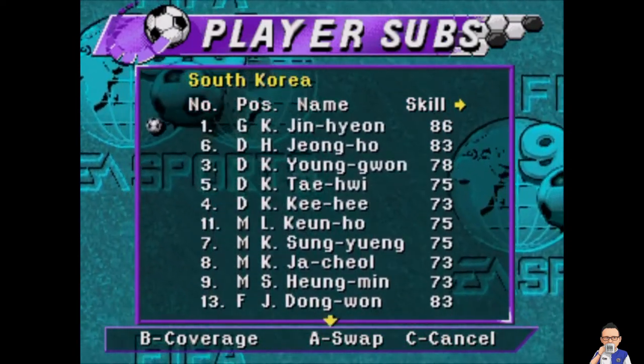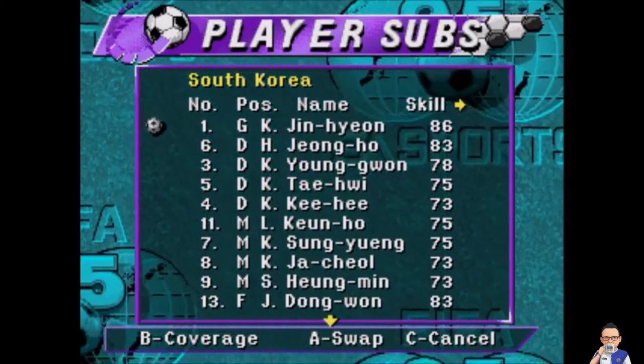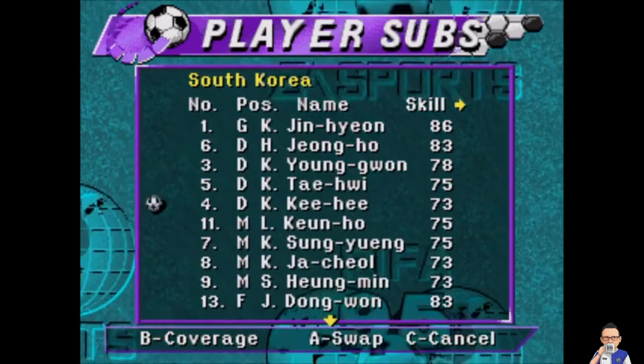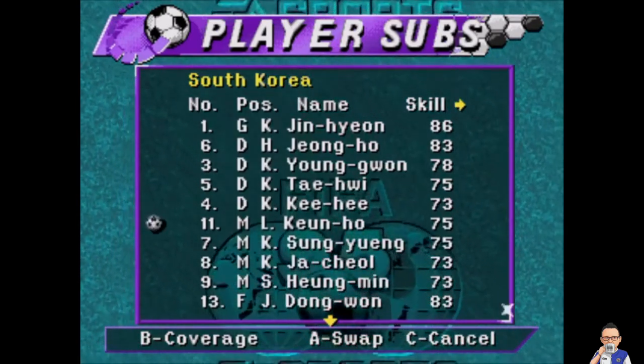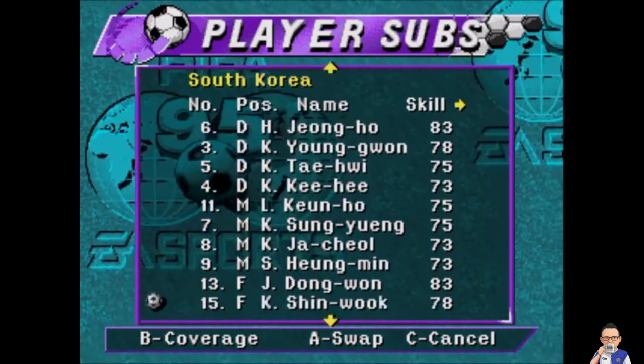For South Korea: Jin Hyun in goal, Jong Ho, Yong Guan, Tae Hui, Ki He, Kun Ho, Xiong Yeng, Ka Chou, Hiong Ming, Seng Hiong Ming, Dong Wang and Xin Wok up front.